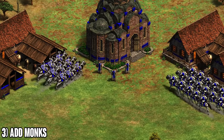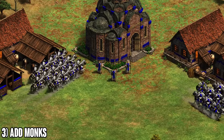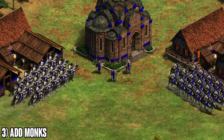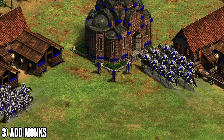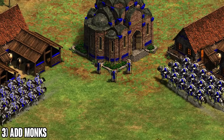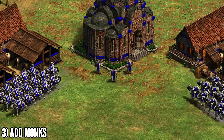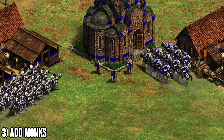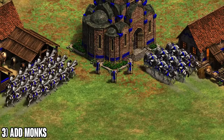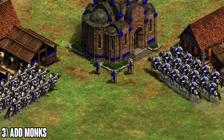Number three: mix in monks. Monks are insanely good with cavalry — like burger and fries, you need both. A monastery is a small investment: 175 wood lets you make monks for 100 gold with no upgrades needed most of the time, and it's a building you need anyway to click up to imperial age. It's almost never a bad investment.